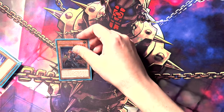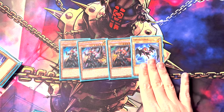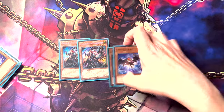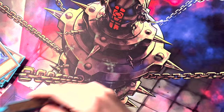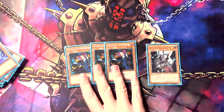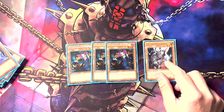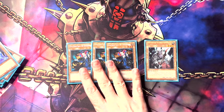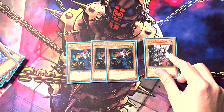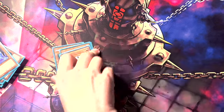Then we move on to the Fiendsmith stuff. We've got three Engraver and one Lurie — I did have to borrow the Lurie, so thank you to Lucas from our locals for lending that to me. Then we've got three Tour Guide with one Fiendish Rhino Warrior. This is a one-card combo for the entire line, being that they're all Fiend-related, so incredibly good for the deck. Fiendish Rhino Warrior can dump a bunch of the stuff that you would otherwise need Engraver to get going.